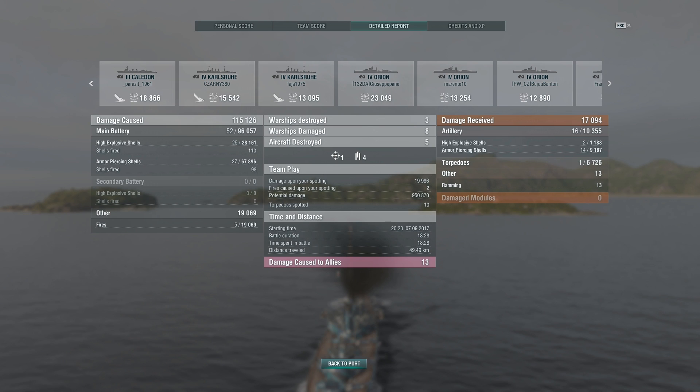I got a bit lucky with citadels there, but as you can see armor piercing still works quite nicely in British battleships, especially against cruisers. If you wanna get the most out of your British battleship, you might wanna switch up the ammunition. If you see battleships, it's nice to try to start a fire on them. Once you get them to use their damage control, start a few more fires, and then go for armor piercing. Maybe some other targets too. I hope you enjoyed watching that — I'll see you guys next time.